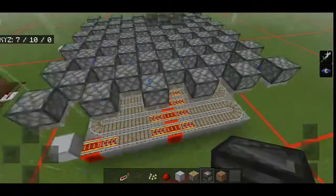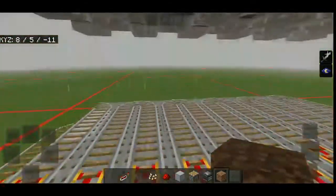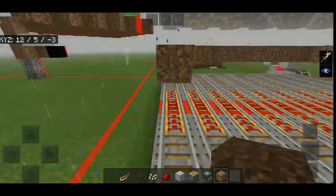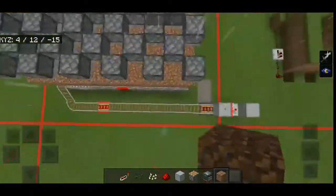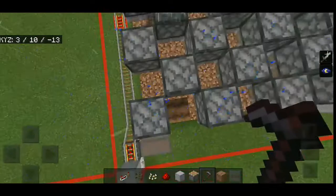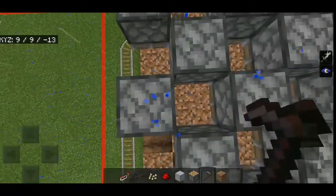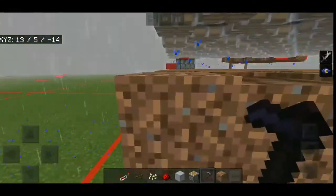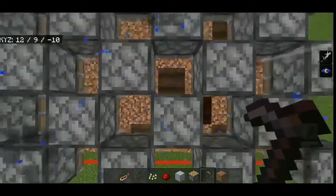After placing the pistons, we need to place a layer of dirt on top of the rail, filling in a full layer of dirt the size of the platform. Then go up and use a hoe to till all the land that will be underneath the observers. The blocks below the pistons will remain normal dirt, while the other blocks will be tilled farmland.